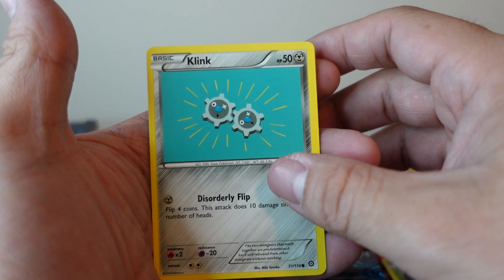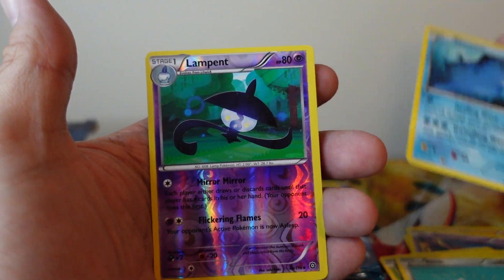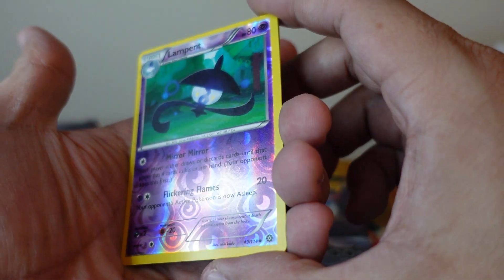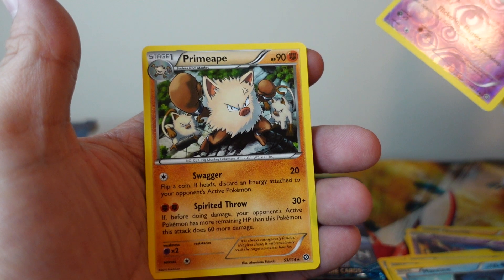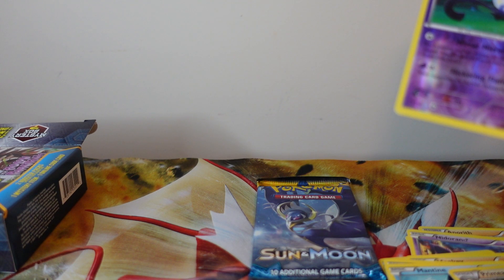Fungus. Mankey. Yeah man, look at this art. Mantine. Reverse Holo Lampin, which is uncommon, and our rare card is a non-holo Primeape. I mean, it's not bad. Not bad. I can't complain.